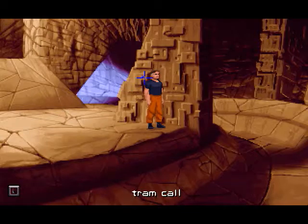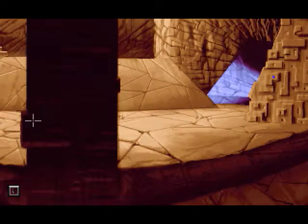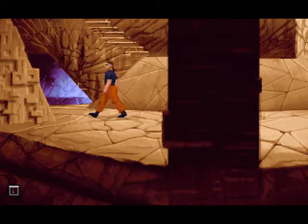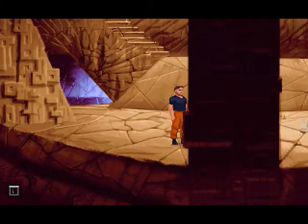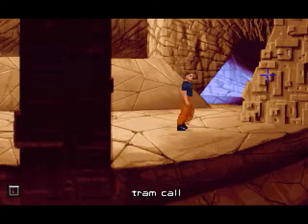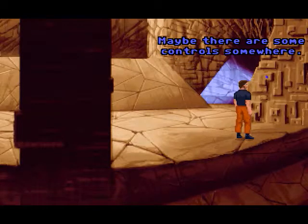Just another tram station? Since they only go back and forth, even so they have two sides to leave and exit. Maybe back there is just a parking lot. Let's just push the button and off we go to the next island.